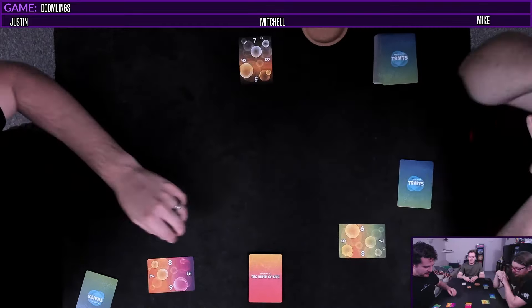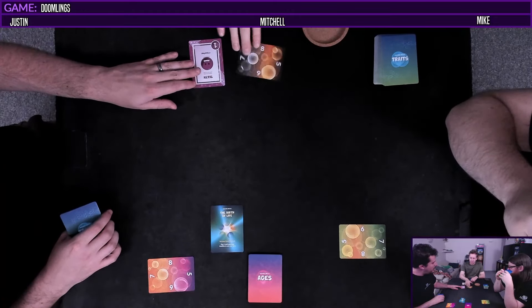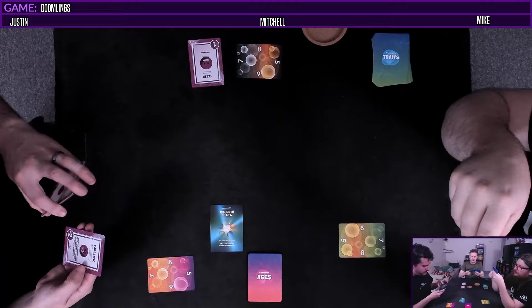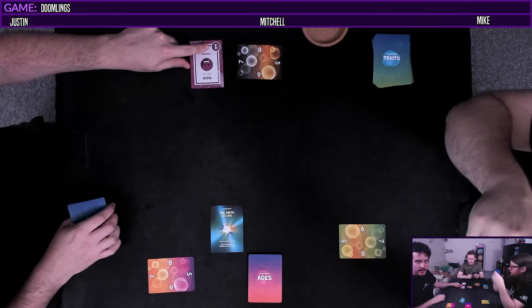Mitch is first player. So it's the birth of life. Set your gene pool to five, play one trait each turn, and then stabilize at the end of your turn. Makes sense. So Mitch, you got to play your first card here and we'll kind of just explain how it goes, but it's pretty simple. And whoever has the most points at the end wins. So I'm going to play Teeth, which is plus one to my gene pool. And then I stabilize, so I go up to six. So you'll draw two cards. And that's worth one point.